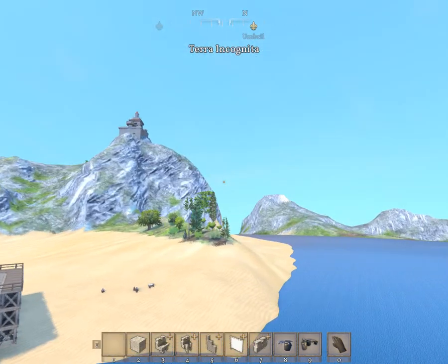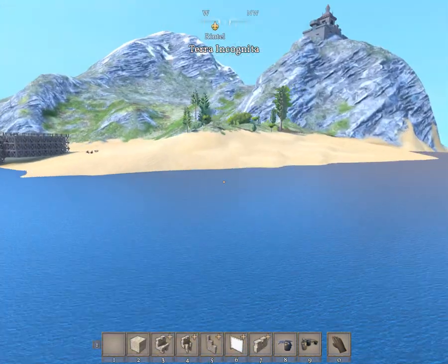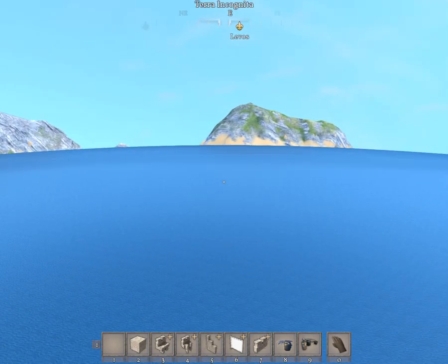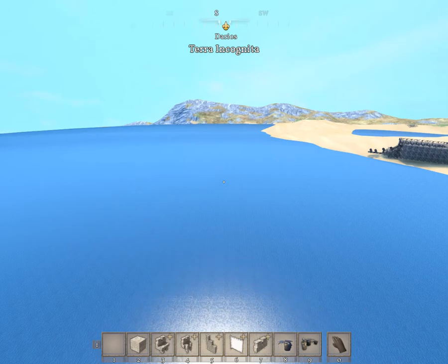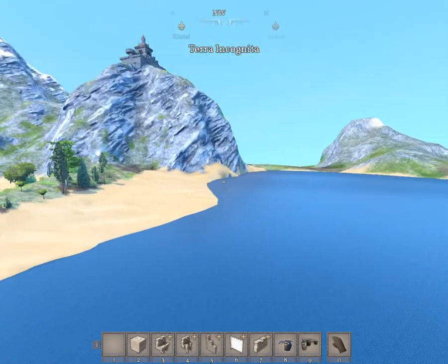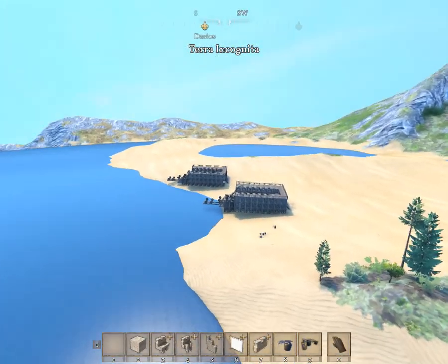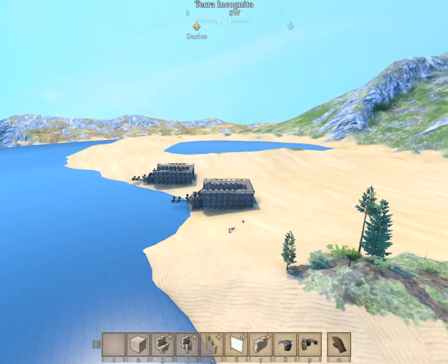That'll have to do it for today — a world that has a pretty good size ocean. We looked at a cargo ship earlier, and we looked at a shipbuilding unit so you can build whatever ships you want in the water.